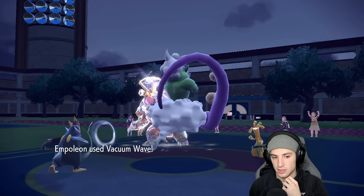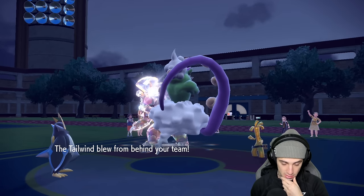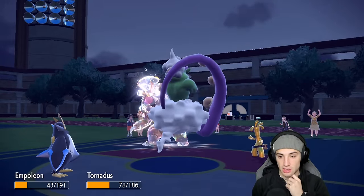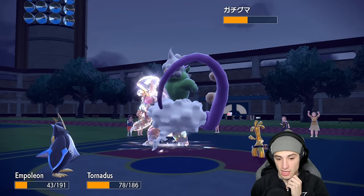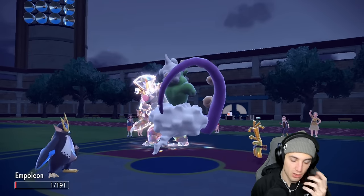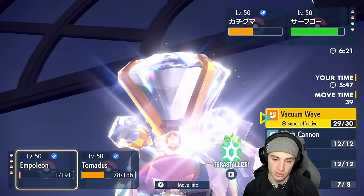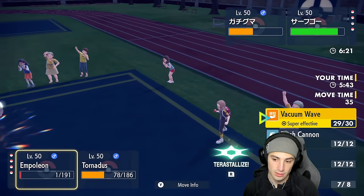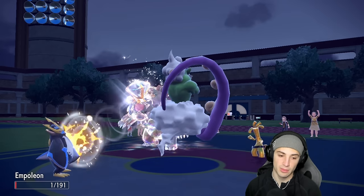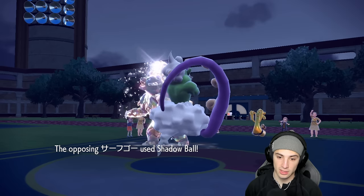I can't believe I popped Tailwind in the middle of Trick Room but it kind of worked. Tornadus goes down to Hyper Voice. Trick Room has one turn left - it works perfectly. I protect Empoleon, let Tornadus faint, and Trick Room expires. I can bring Flutter Mane in with Blaziken - speed boost ready and Flare Blitz to sweep.